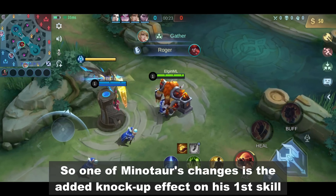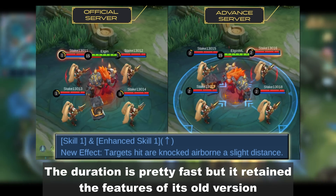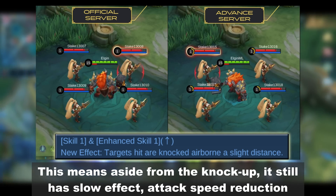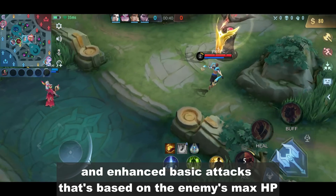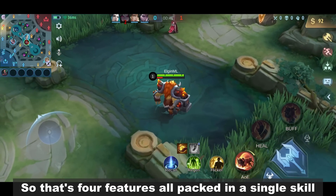One of Minotaur's changes is the added knockup effect on his first skill. The duration is pretty fast but it retained the features of its old version. This means aside from the knockup, it still has slow effect, attack speed reduction, and enhanced basic attacks that's based on the enemy's max HP. So that's 4 features all packed in a single skill.